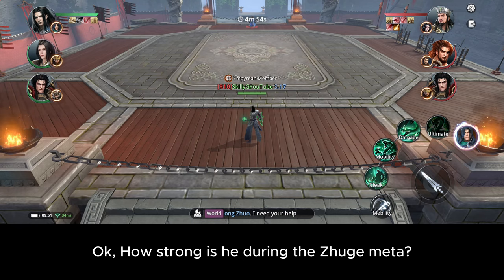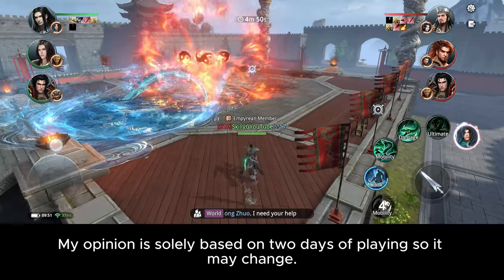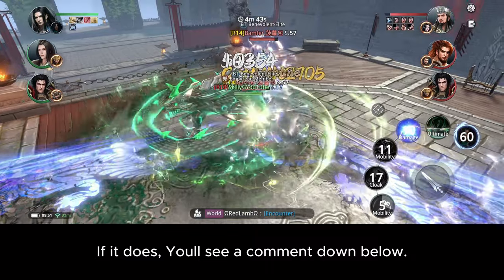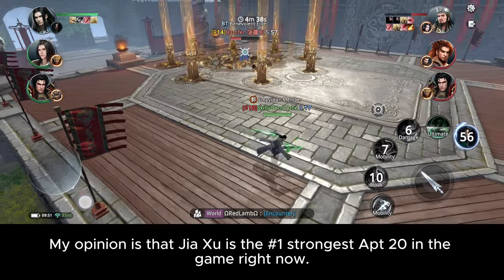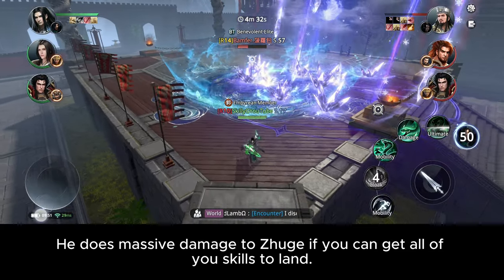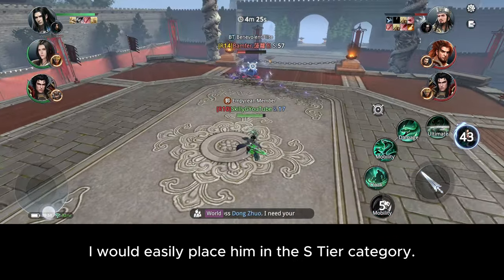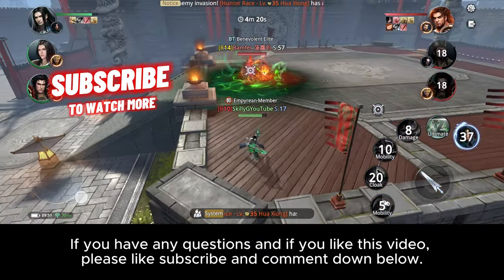How strong is he during the Juge meta? Is he the Juge killer we all hoped for? My opinion is solely based on two days of playing so it may change — if it does, you'll see a comment down below. My opinion is that JIAXU is the number one strongest at level 20 in the game right now. I think he is even better than Guo because of his stealth skill. He does massive damage to Juge if you can get all your skills to land. I would easily place him in the S tier category. If you have any questions and if you liked this video, please like, subscribe, and comment down below.